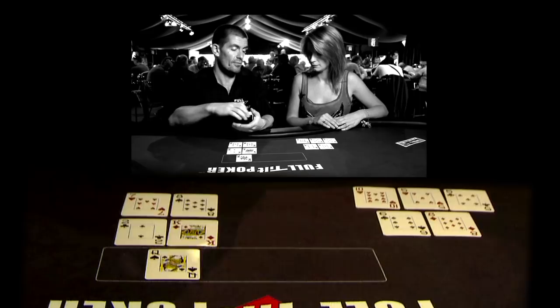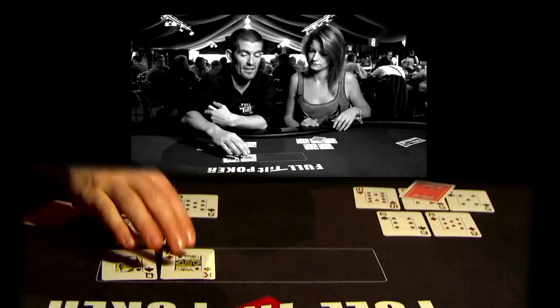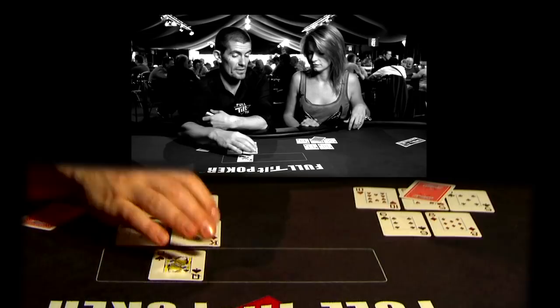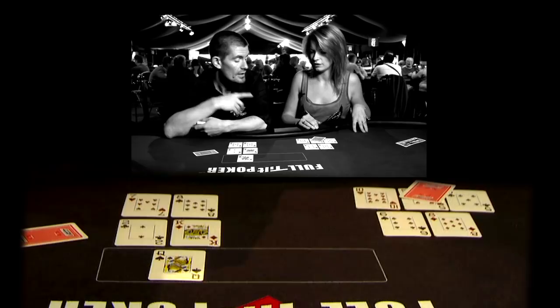We get one card at a time. It's always good to put the queen instead of the king up top. The top has to be beaten by the middle — strongest in the back, second strongest in the middle, weakest on top. You will often end up in situations where you just have king high on top, queen high on top, maybe ace high in the middle, and maybe a straight or two pair in the back.